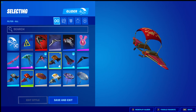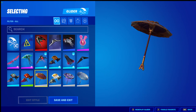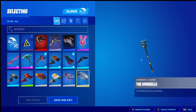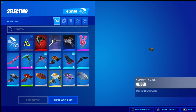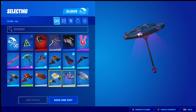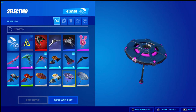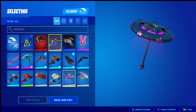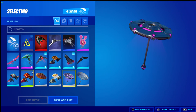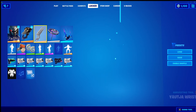The Bounty Brella is the free wing glider for Season 5 Chapter 2 - that's what you get every time you win, it's the default glider. And of course Invasion, which I reckon along with Bounty Umbrella are the two coolest umbrellas - or gliders - they've done across all 17 seasons.